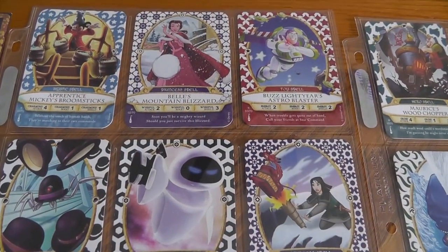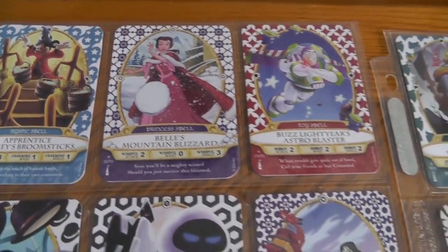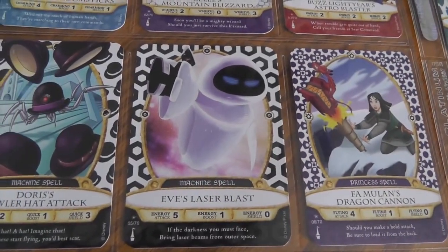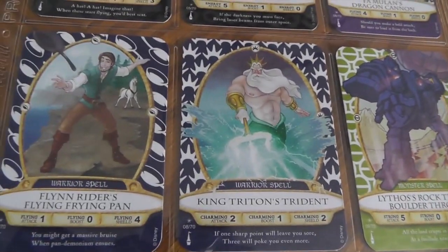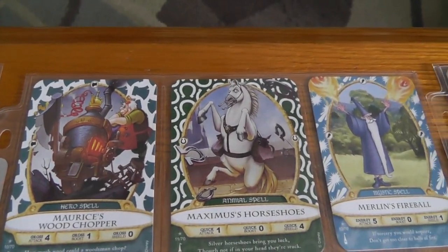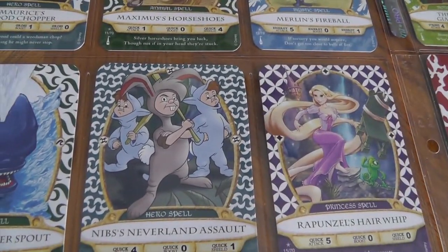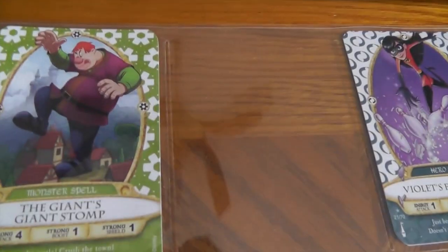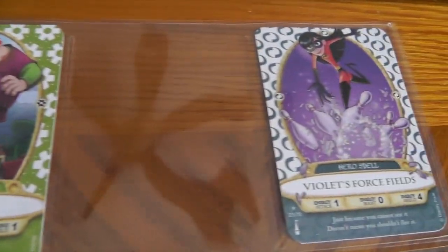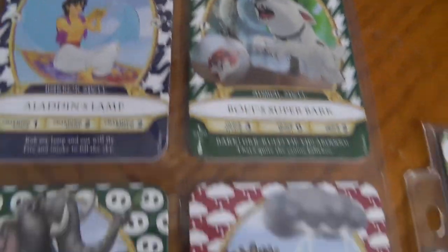I'm going to start out by showing you the cards. There are 70 cards in the set. What was happening was Magic Kingdom was giving out cards 1 to 60, and cards 61 to 70 I heard would be sold in special packs at a later date. I currently have all cards but one — card number 20 is what I'm missing — so I'll be looking to pick that one up.